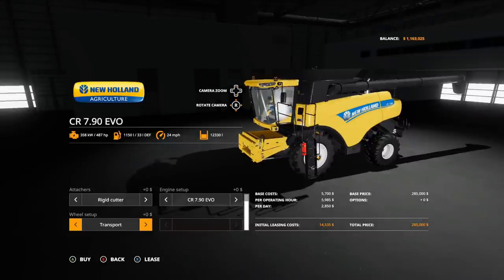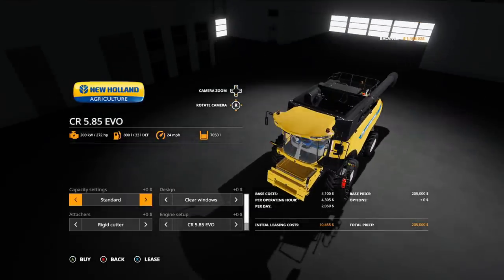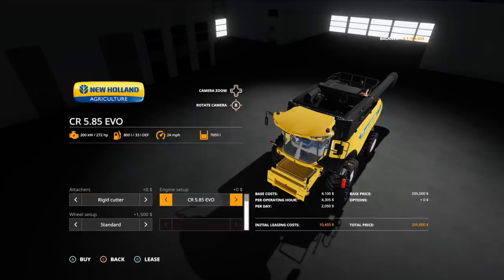Wheel Setup options are Standard, Transports, Twin Wheels, Transport 2, Twin Wheels 2, Crawler Track, and back to Standard. The lower model's standard capacity is 7,050, increasing to 9,000. Engine Setup for the smaller one includes the 585 at 272 HP and the 680 at 312 HP.